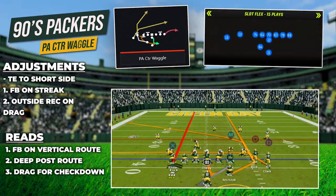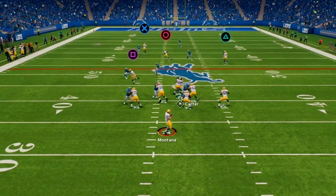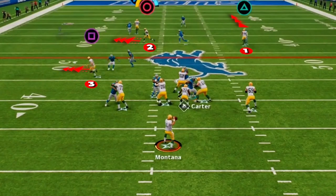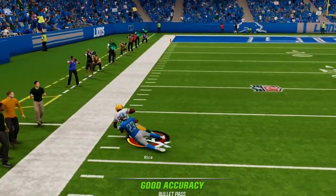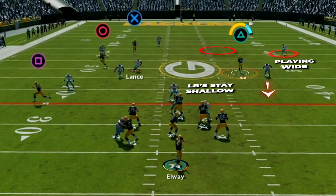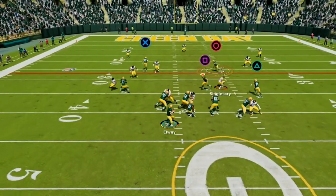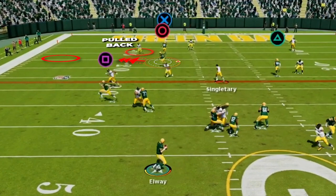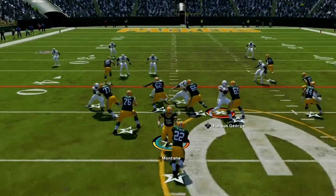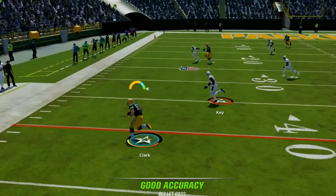Our big play-action play is PA Counter Waggle in I-Form Weak Slot Flex. This is a great play-action play to work off our counter runs — we want to pull down the user and linebackers and attack deeper down the field with two routes, plus a nice check-down option. After the play-action, look first to the vertical route from the fullback — if linebackers stay shallow, drop it over their head for a nice pickup. If the user is sitting on the fullback vert, look to the deep cross going across the field, where the deep blue defender should be pulled back for a pickup along the sideline. Lastly, if both deeper routes are covered, check down to the drag going to the flats.